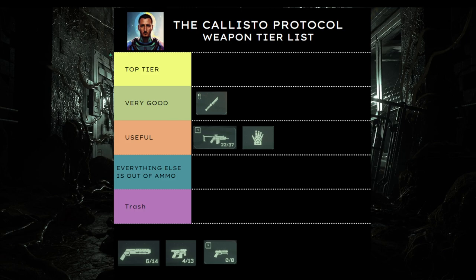The next gun we're going to talk about is the hand cannon, which is one of those guns you get early on in the game. I want to say it's trash — this gun is ass. But if you don't have any other ammunition, this gun is decent. You're not going to do heavy damage to multiple enemies, and you're going to waste a lot of ammo killing one enemy. But if you have no other ammo, it is useful. I don't think any of these guns here are truly trash, but the hand cannon does come close, if I'm being honest.